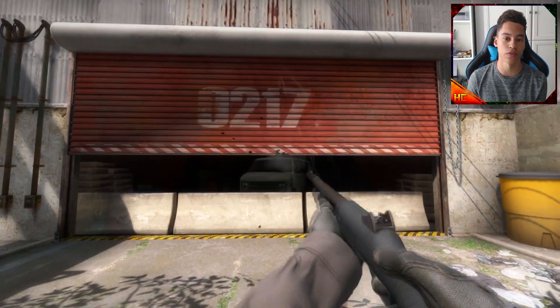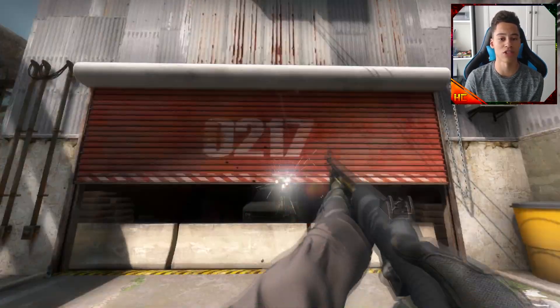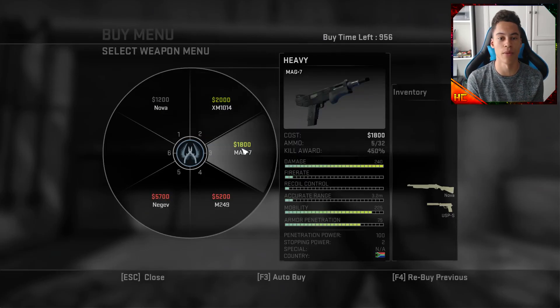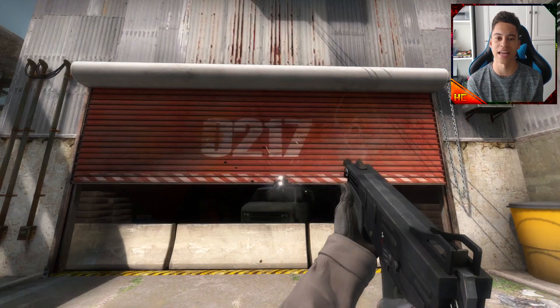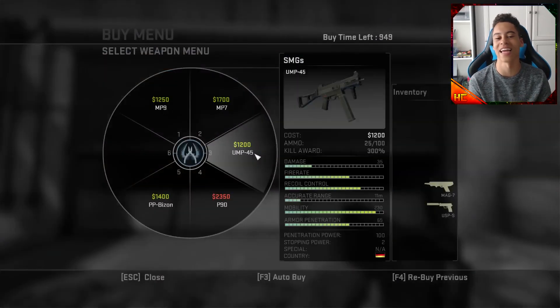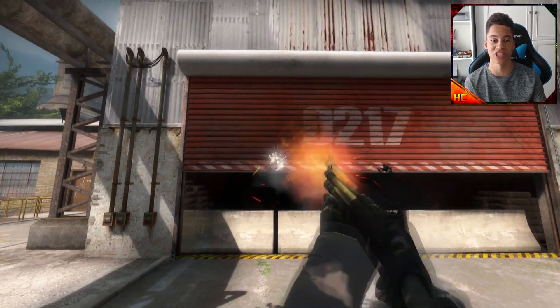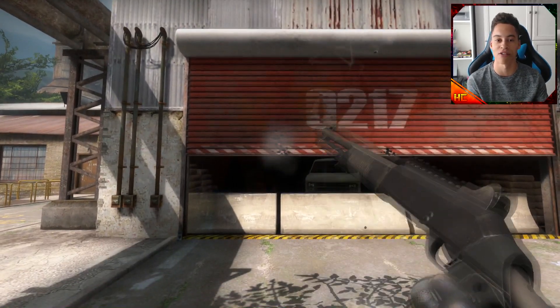Also with the shotguns — previously when you held down the button, the shotgun would fire automatically with a small gap in between shots. Now they have all gone to semi-auto, except the XM1014, so you have to click every time you shoot with the shotguns. I personally did that anyway so it isn't a big change for me, but for some people who would hold down to fire, that has been changed.